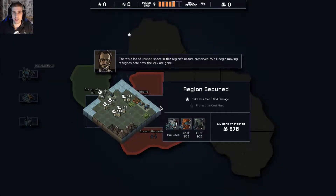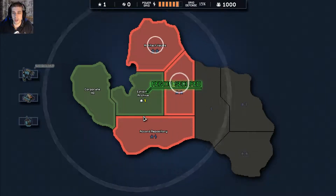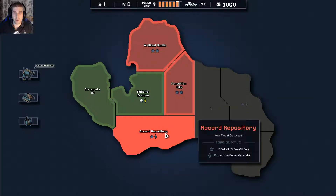Zenith Guard for the win — clearly they're just the best. 1,000 fillings instead of 500. Nice. Maybe it's because we're playing as different people — I don't know.